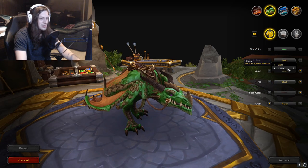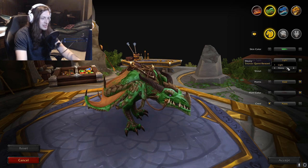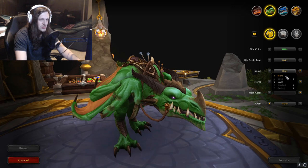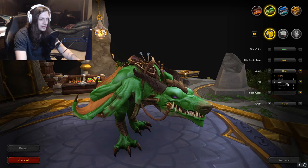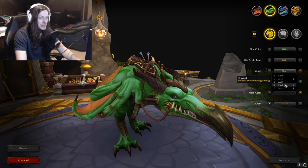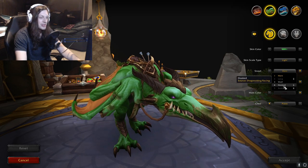They got the skin scale types. Heavy looks cool on this one — you can really see it across the body. Snout options — let's zoom in. Horn, Long, Wolf, Hooked, and Beak. You could really make one that looks like a pterodactyl. That looks sick.